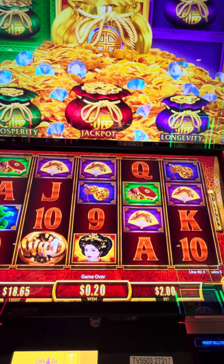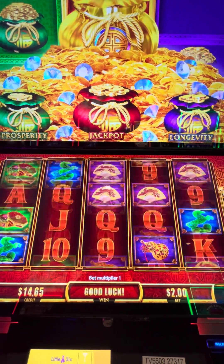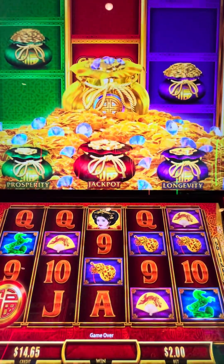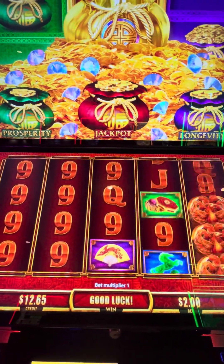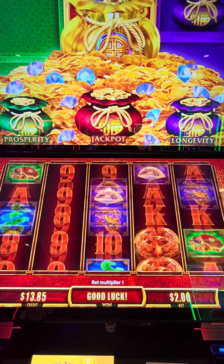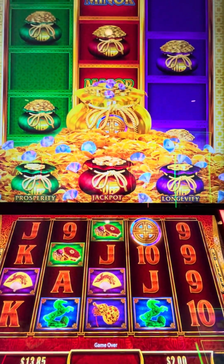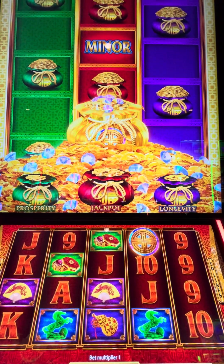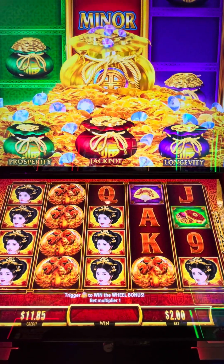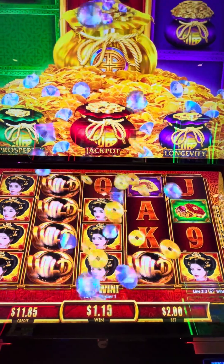Let's push it in money. There we go. I really want that jackpot — that's probably how I get the major. Pay $3.20. I did it... oh, maybe not. Sure looked like it was going to do it. This should be good — that's a lot of ladies. Yep, there's a coin show.